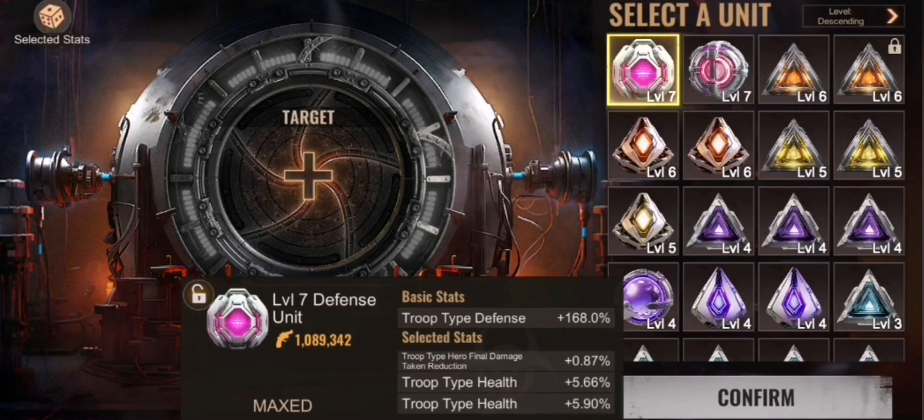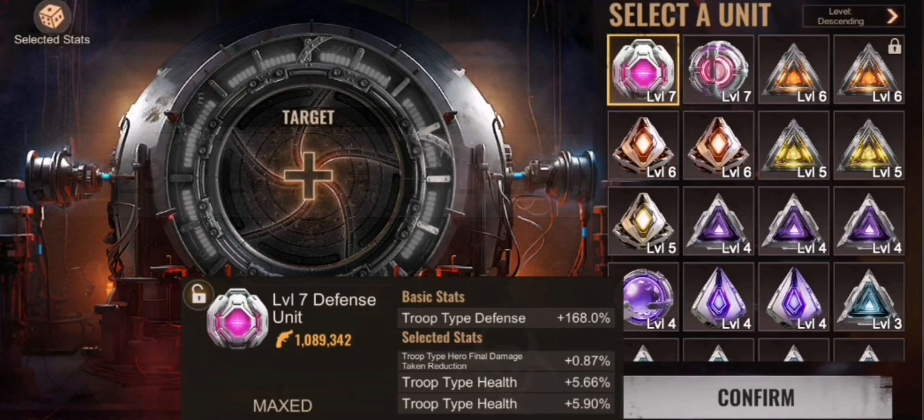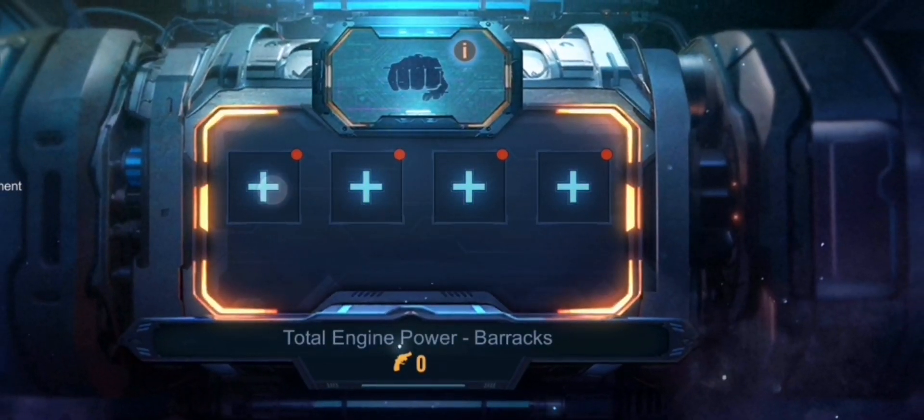You need three level one units to create one level two, three level two to create one level three, and so on. This means for a single level seven energy defense unit, I needed 729 base defense units total.